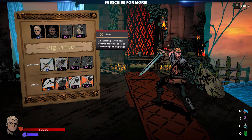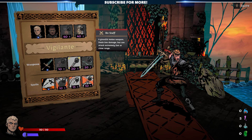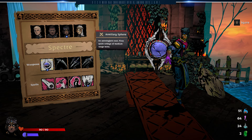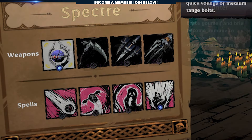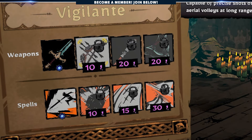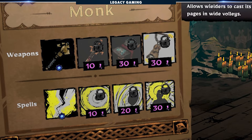In Sworn, you have access to four playable characters: the Vigilante, the Rook, the Spectre, and the Monk. By spending crystals, you can unlock up to four weapons for each of the four heroes, and what that really means is 16 completely different ways to approach a run.